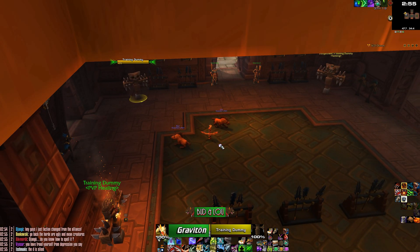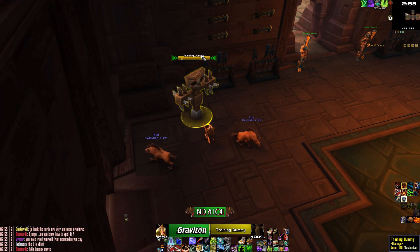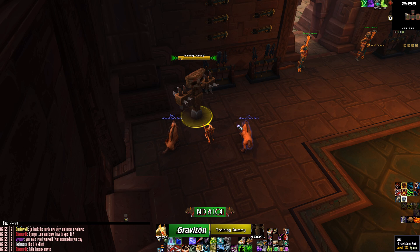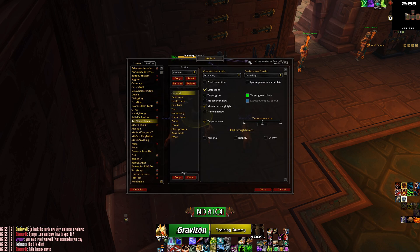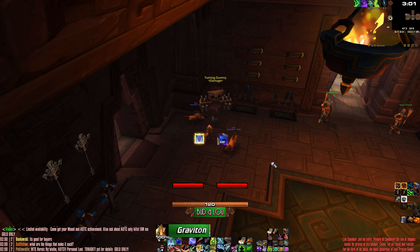Another add-on I have for nameplates is Kui Nameplates. It used to have a different name five years ago, but it's Kui Nameplates — you access it with KNP. It has a tank mode so if you're a tank, your targets show as green. I'd recommend that. So that's pretty much it for the UI — good update, and if you have any questions leave them in the comments below.